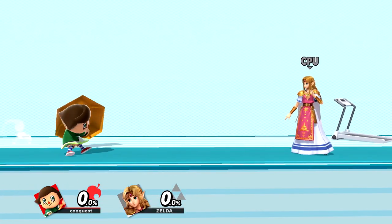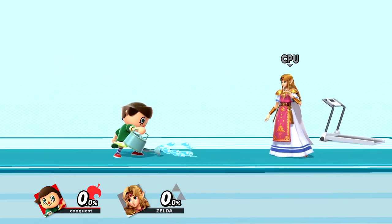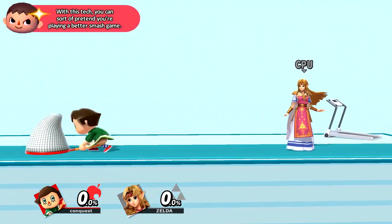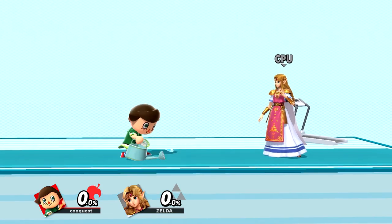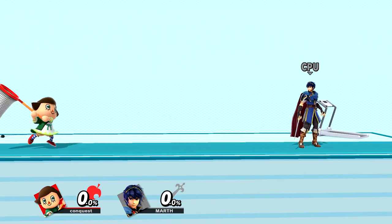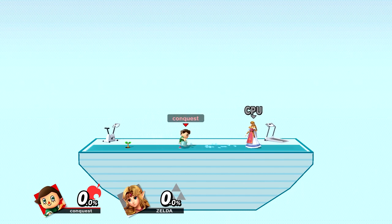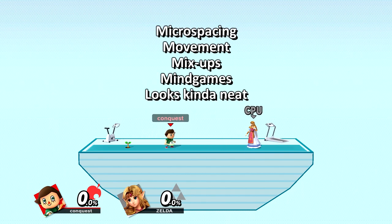The watering can wave dash is performed by inputting the watering can, waiting until all the droplets are gone, then dashing back or forward and buffering any move you want. Make sure you stand still and wait until the water droplets are gone before moving. If you use the watering can while moving and try to buffer a move, it will fail — except grab, which works both methods. It's a pretty small but cool tech. It's good for micro spacing, movement, mixups, mind games, and it looks kinda neat.